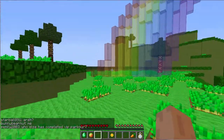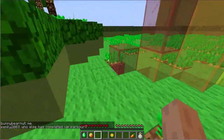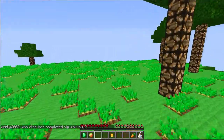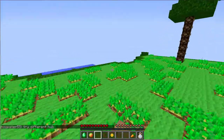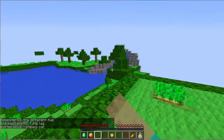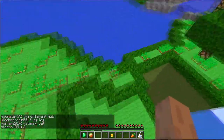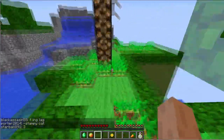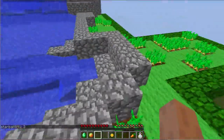You can walk over here towards the rainbow and jump on this block right here so you can jump over there. Then you just walk across from there and you want to go to this little river lake right there, then just jump down right there.